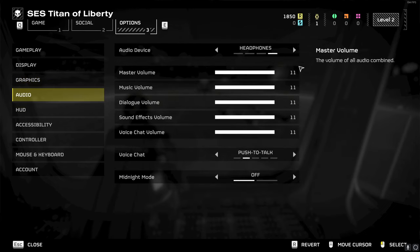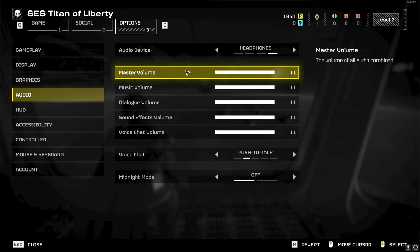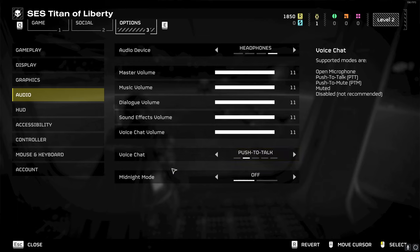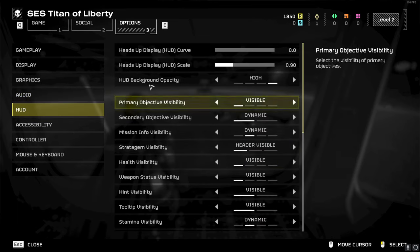For audio, make sure you have your audio device set to whatever you're using. Since I'm on PC I have it set to headphones, but if you're on PS5 or using something else you can switch it there. I changed my voice chat to push-to-talk just so I'm not hot-micing.